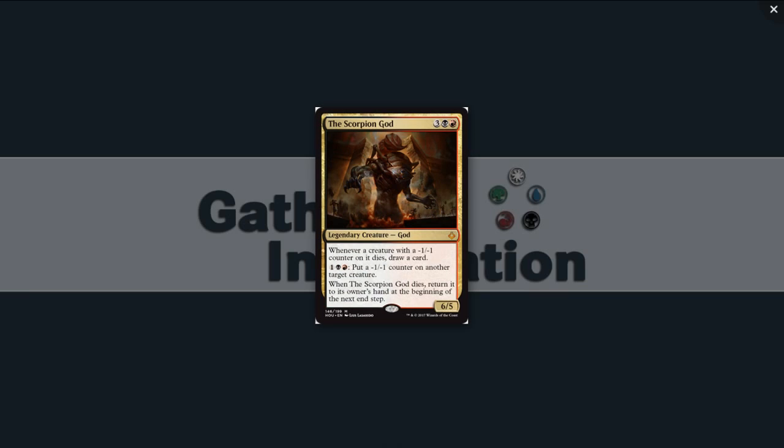The Scorpion God — three black-red for a legendary creature god, a 6/5. Whenever a creature with a minus one, minus one counter on it dies, you draw a card. And you can pay one black-red to put a minus one, minus one counter on target creature. Just shrink the opposition right down. First pick, absolutely play. I would just be in one of those colors and pick any of these gods.